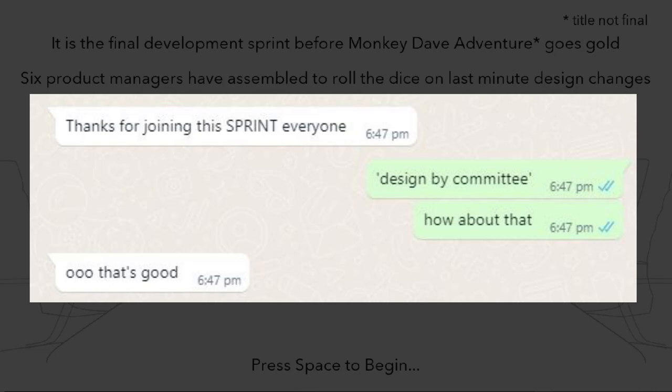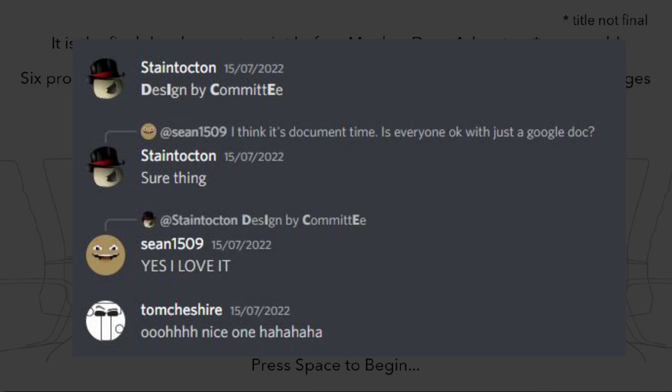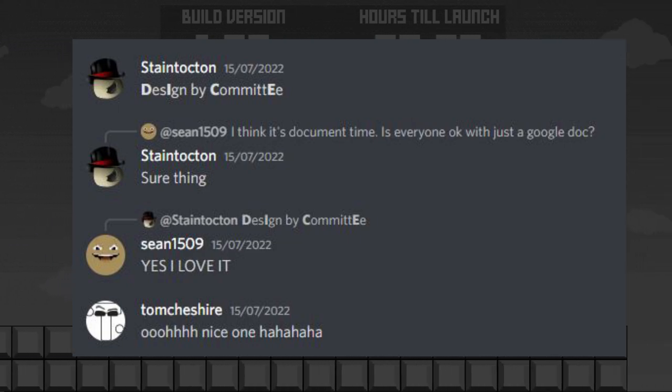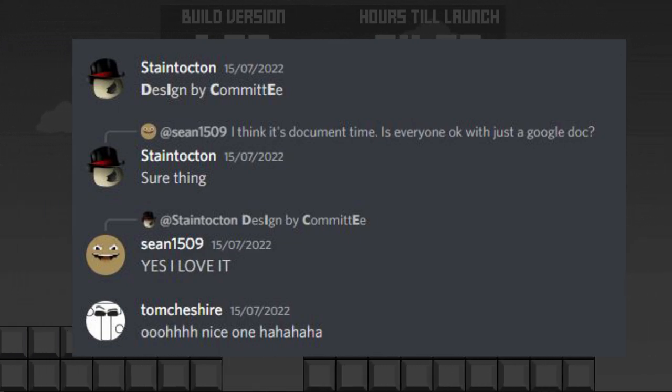And it especially stuck once we mentioned this to Stane Tokton, and he came back with the idea of having a capital I and a capital E so that the capital letters spelled DICE — which I think was a great idea. I'm glad at least one of the streamers that we've seen playing the game has picked up on that. So anyone complaining about DICE not being in our game — it's right there in the title, you just missed it.